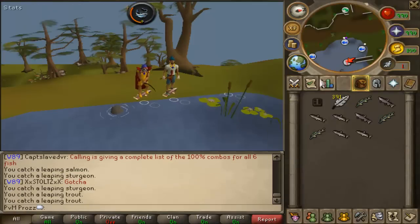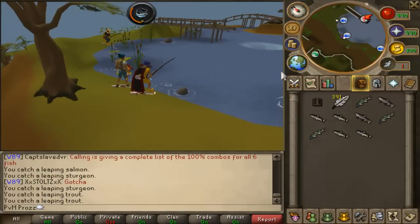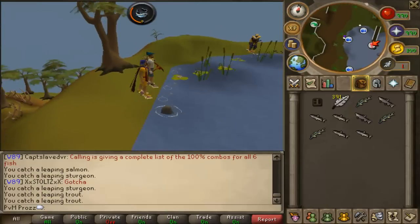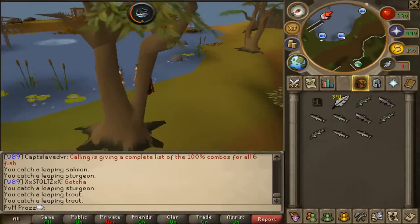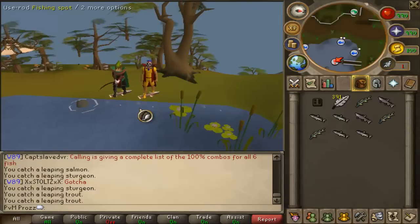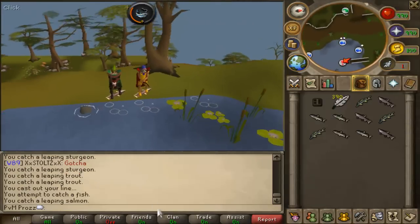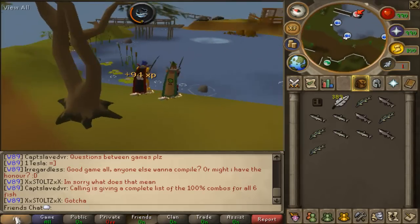This is when a tackle box comes in handy - it tells you what's going on and when the time is. If you don't have a tackle box and don't want to waste money on it, just look at the time. When it's about five minutes later, start heading back there and wait to get in the lobby. You can also just wait for people to start calling out in the French chat.